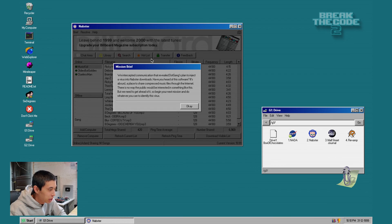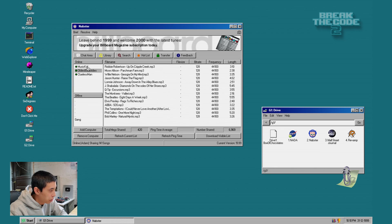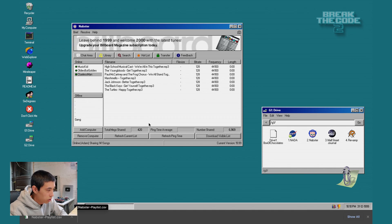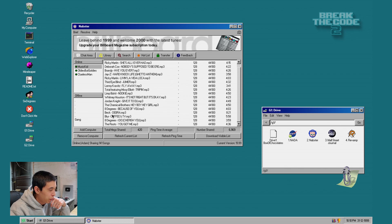Mission brief: we've intercepted communication that revealed DocGang's plan to inject a virus into Nabster's downloads, so begin your mission and identify the virus. There's a list of songs with bit rate and frequency information — they all look the same, as well as the length of the song. Different playlists, though this one has a length of all zero. It looks like we can download the list into a CSV. My gut is pulling me toward the first letter of either the artist name or the song name. That's a lot of letters — S, N, H, H, L, J, F, T, N, I, G, H, R, D, C, I, Y. I think that's kind of a rabbit hole.